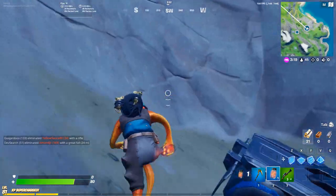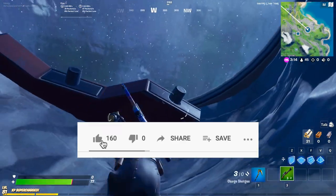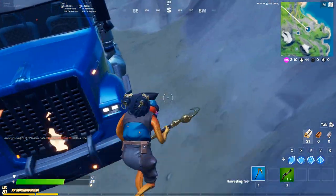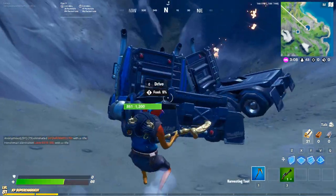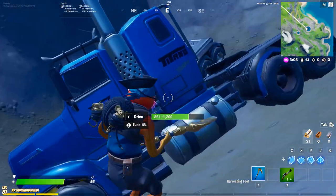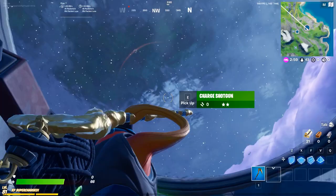This is a really cool glitch because it lets you camp down here. You can shoot over there and no one else can shoot you — it's really OP. You can still drive in here too. Make sure you subscribe and like the video if you enjoyed, and I'll see you in the next one. Bye!